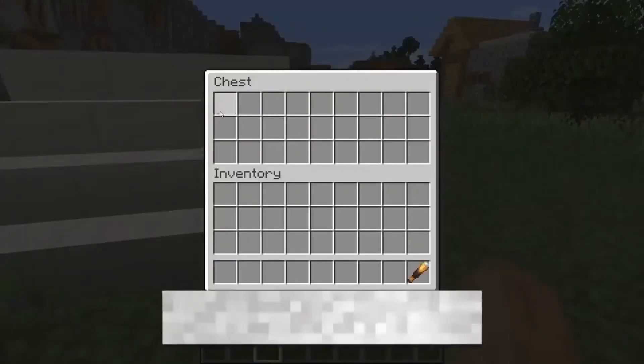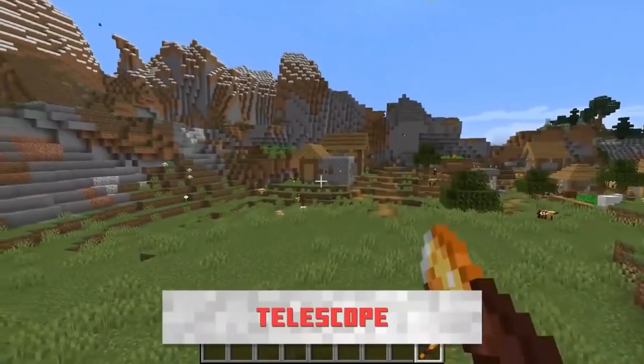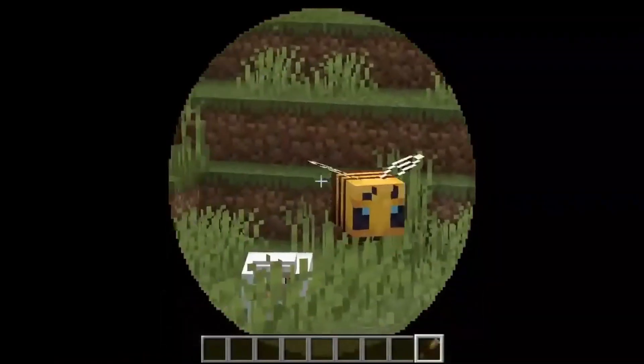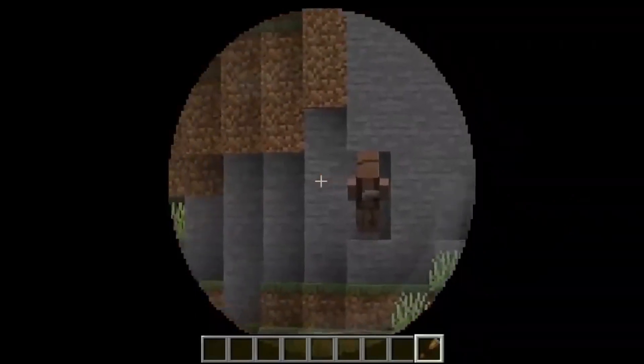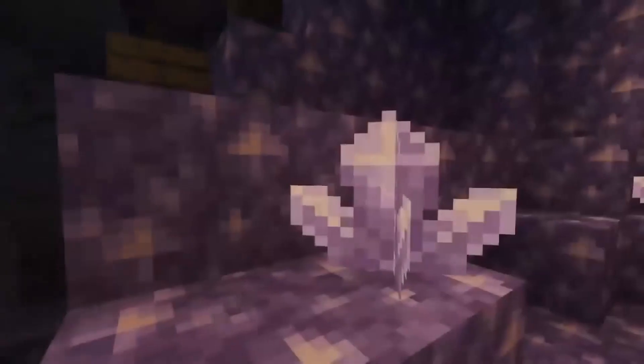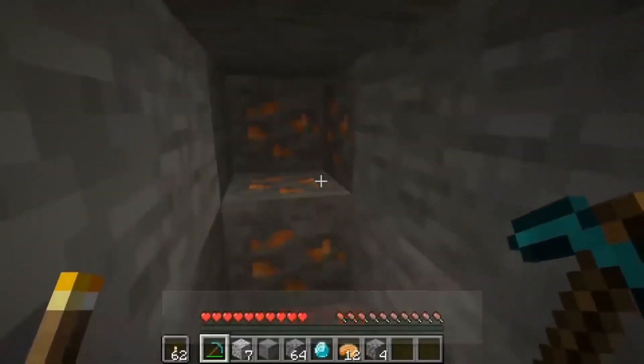Both amethyst and copper can be used to make a telescope. I've never seen a real need for this since most people have Optifine installed and just zoom in with that, but I guess they wanted to add that feature as something real in the game itself. These new materials will most likely find their own uses within the community over time.